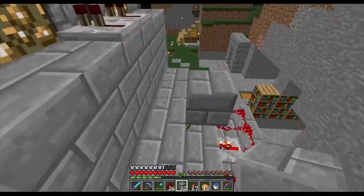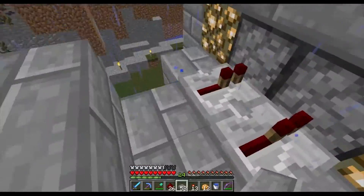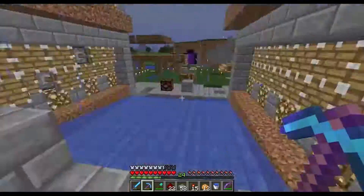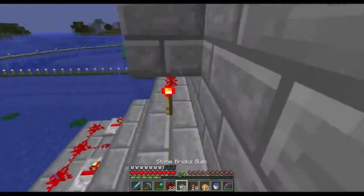Then finish connecting redstone upstairs wherever it was needed. Finish setting up where the items are going to come out at. And that's basically it — we have the finished product: a functioning item farm for sugarcane, melon, and pumpkins.